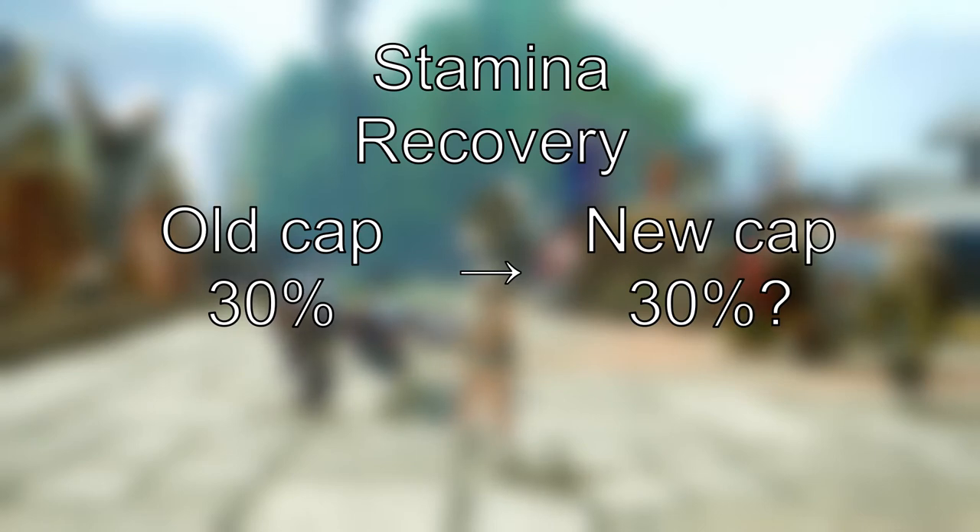I will admit I have not reached the 7-star quests yet, so perhaps there's an armor set there that stacks with stamina surge 3, which would explain why dataminers claim the cap has been increased to 40%. Only time will tell.